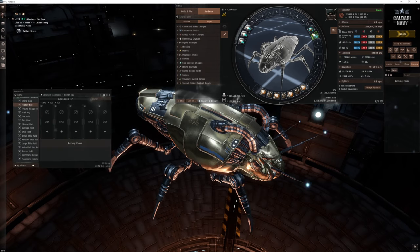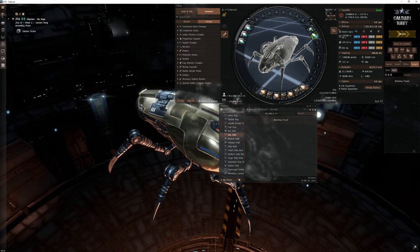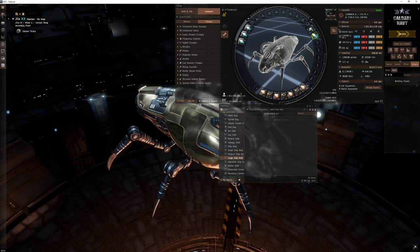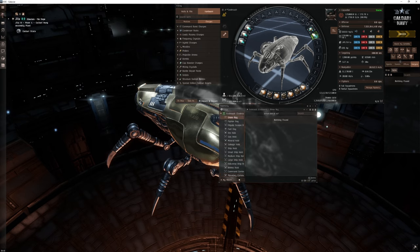You can put fighters in, which is pretty interesting. Going to the fighter bay, it does have a 125,000 cubic meter fighter bay. It also has a frigate escape bay, fuel bay, ore hold, gas hold, mineral hold, salvage hold, ship hold, small ship hold, medium ship hold — it's got pretty much everything, as you'd expect from a developer ship.